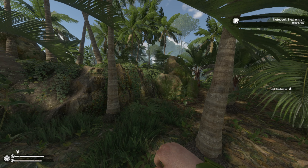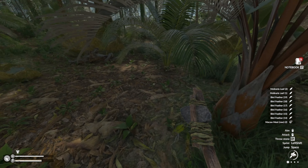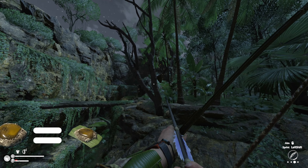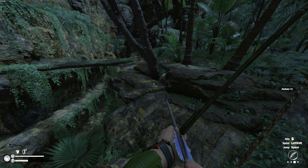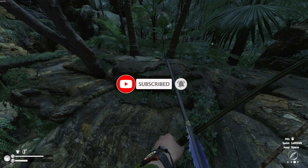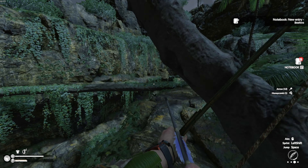Next we're going to take leaf bandages to the next level with the various dressings you can craft in Green Hell. Honey dressings can be crafted from a leaf bandage and one honeycomb. They have disinfectant, antihistamine and antiseptic properties and as such they're far superior to your standard leaf dressing. They can be used on most wounds without the risk of contracting an infection.